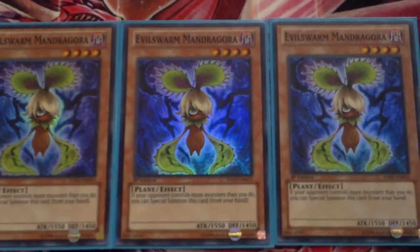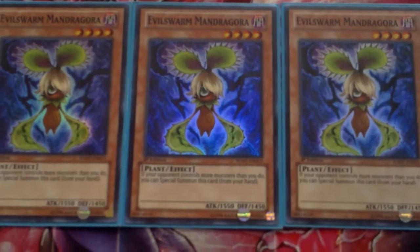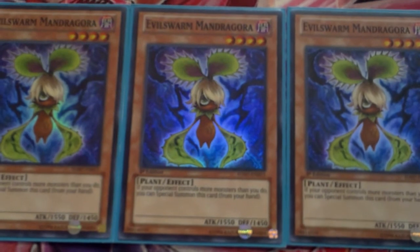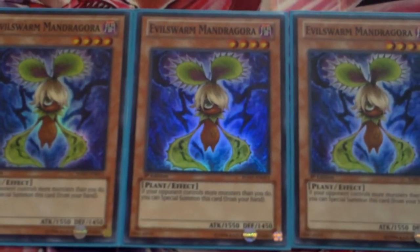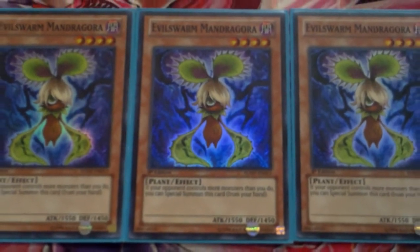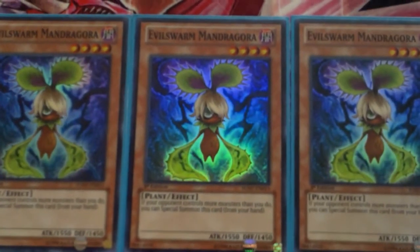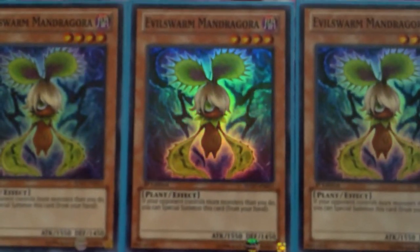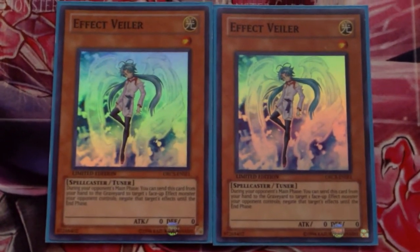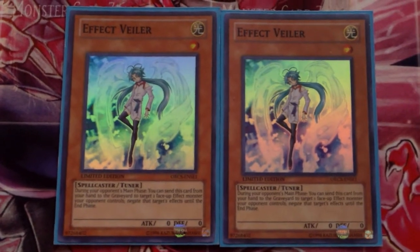After that we have three Evil Swarm Mandragora — little plant dude, pretty cool. You can special summon him when your opponent has more monsters than you do, so if they have two to your one monster you can still special summon it. He's level four, so he helps you get into your rank four big boss monsters. Definitely run Mandragora at three.